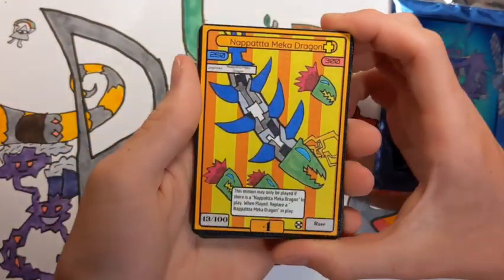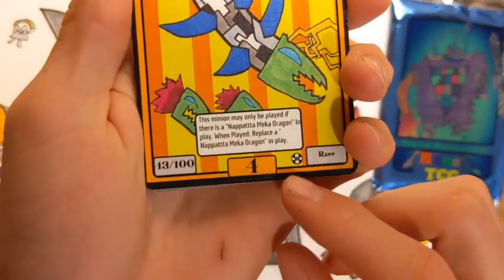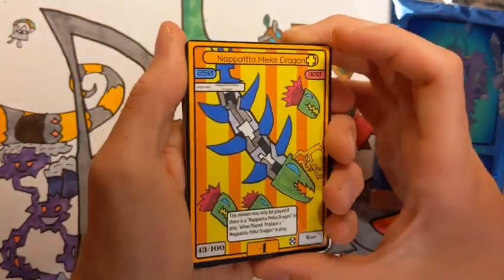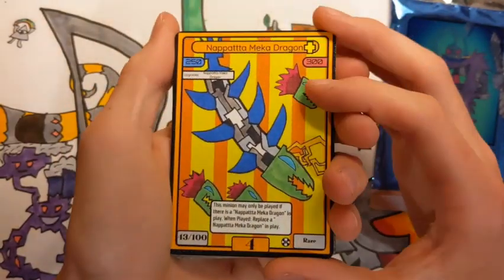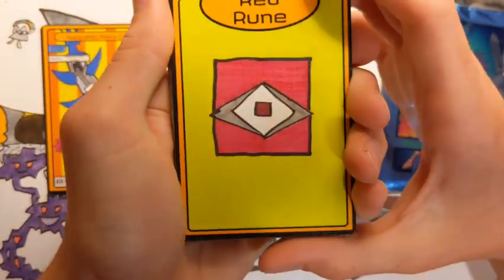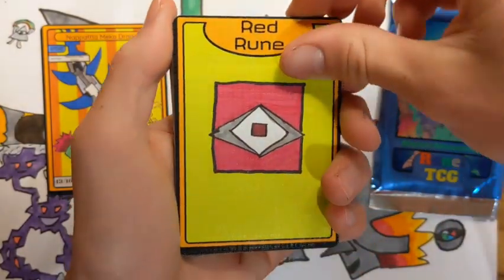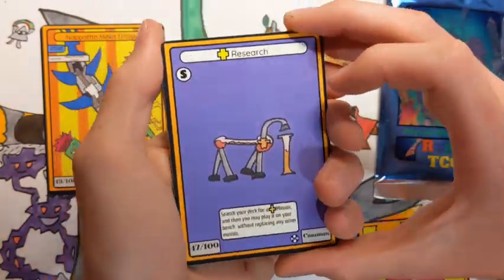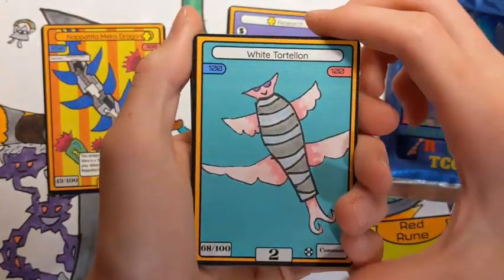First card — oh my goodness. Just so you guys know, there is this little symbol at the bottom that shows it's Set 2. The first card is the new mechanic from Set 2: the Plus mechanic. Napata Mecha Dragon — Rare. Oh my goodness, this is so cool. I get to see the new runes as well, like new designed runes. I think it's really cool. Plus Research — Common card, I really like. This is so cool. White Tortellon.